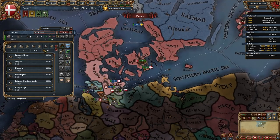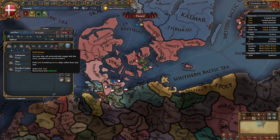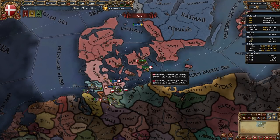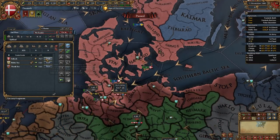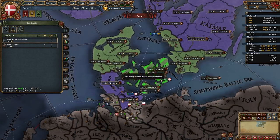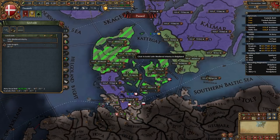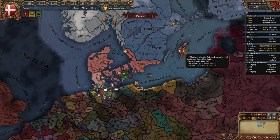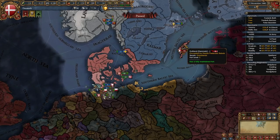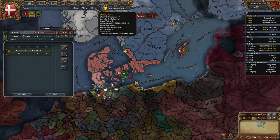Build one more galley in the Baltic fleet, and two more light ships in the trade fleet. Once those ships are built, send the trade fleet to protect trade in Lübeck and go home during war. We're also going to build six more infantry regiments. Then wait for troops to arrive, take care of the rebels, and siege back Gotland. Give your ruler military command until you have spare mil points for a general — though this ruler is only a 3-2-2 and is infertile.